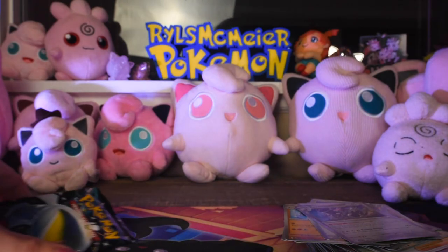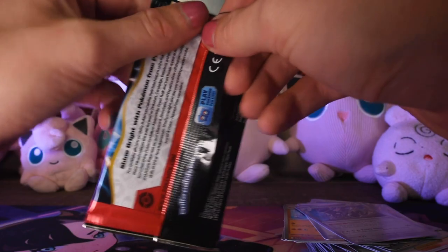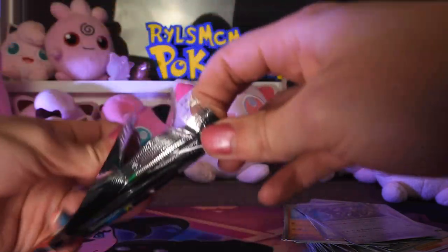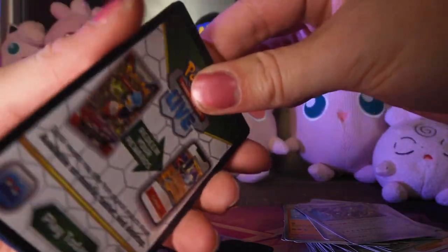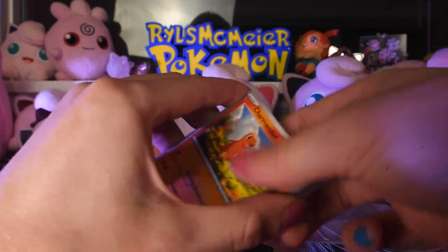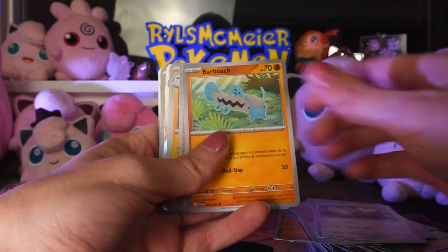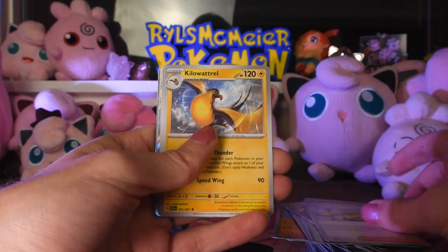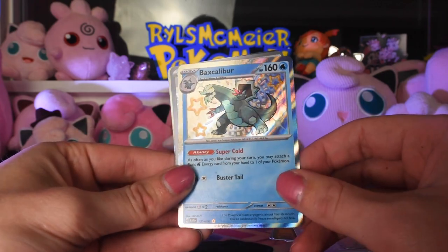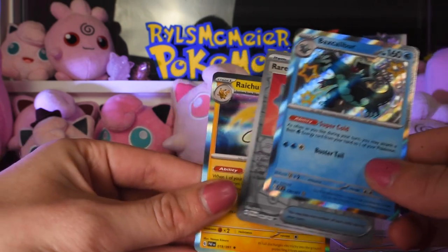So we've already got three hits on this last blister - whatever you want to call it, collection - and we still got one booster left. Pretty good. Let's end it strong. There's the code card, energy card, Charmander, Rare Candy, Tantamouse, Barboach, Yono, Kilowattrel, Artisan. Shiny Baxcalibur - not bad. Rare Candy reverse and Raichu reverse.